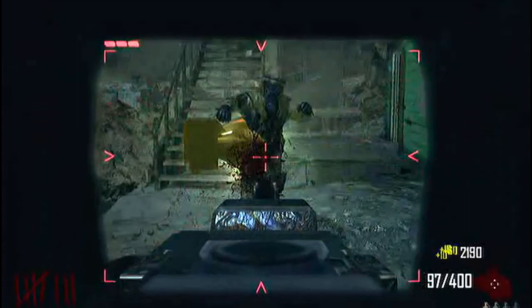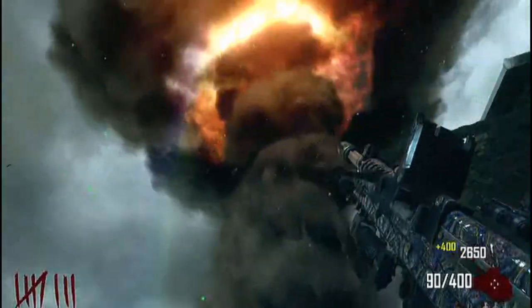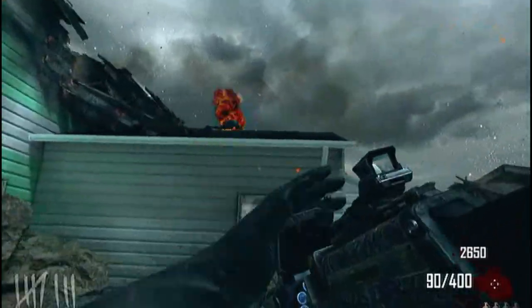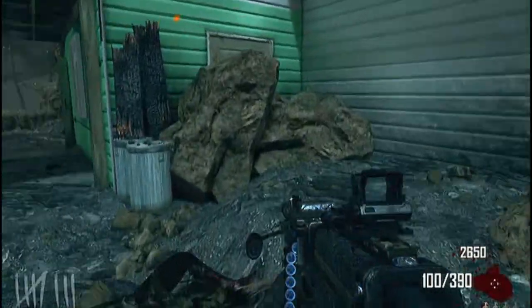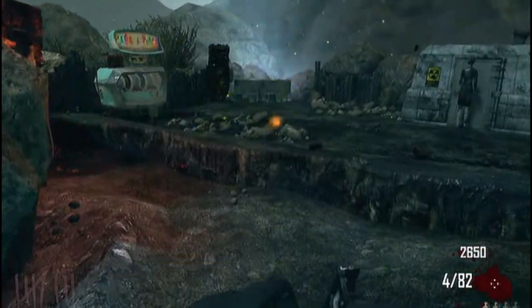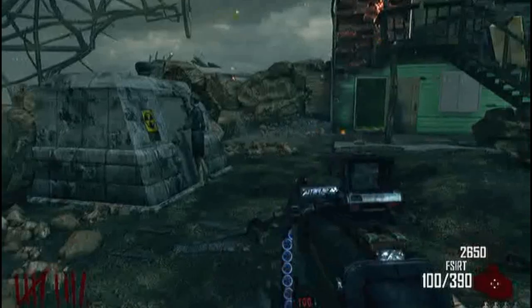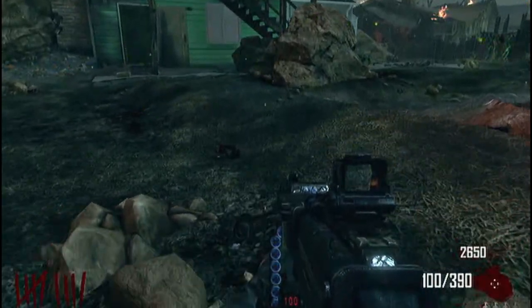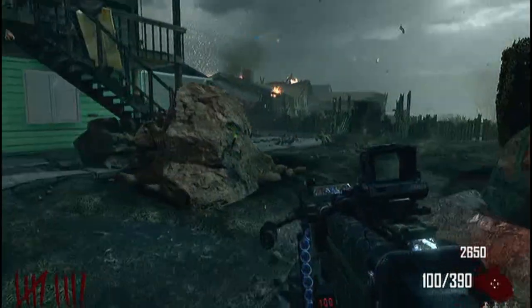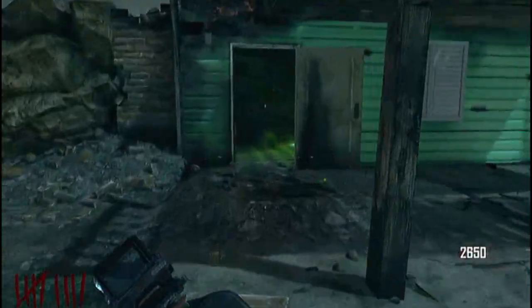Instead, buy the doors around the house and upstairs so you can run around — it's going to save you a lot of stress from zombies chasing you and give you more places to run. If you're really in deep trouble, you can buy that truck in the middle and run straight through it. I Pack-a-Punched my light machine gun. I hope you guys enjoyed these tips. Let me know in the comments — are you enjoying Black Ops 2?